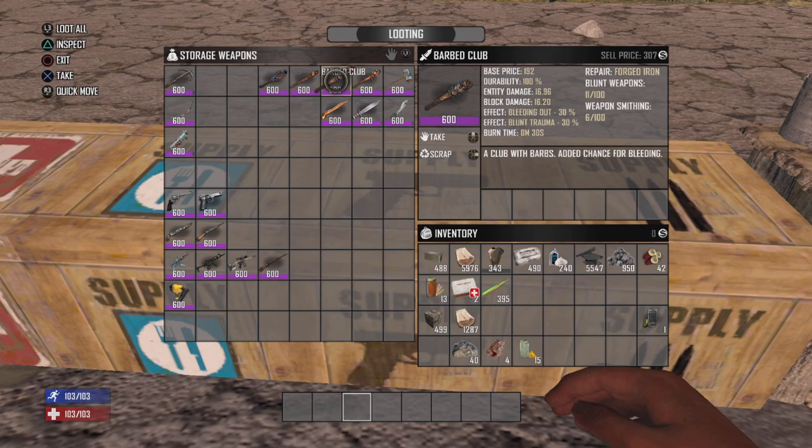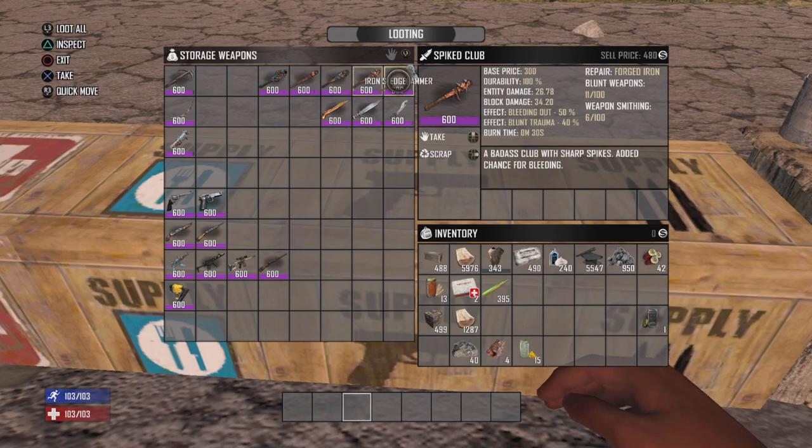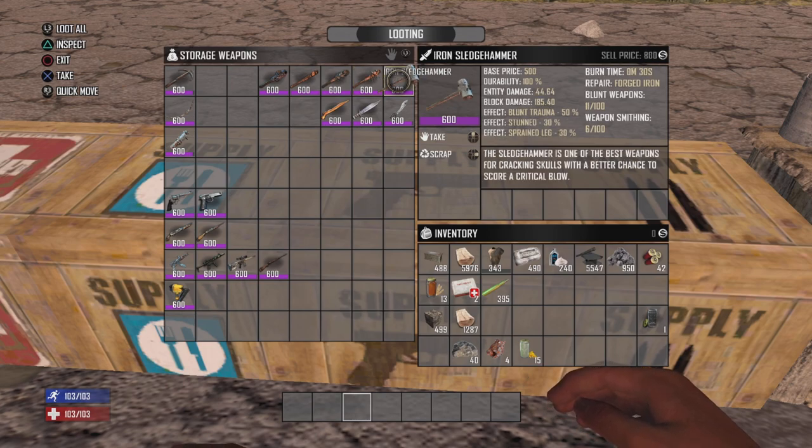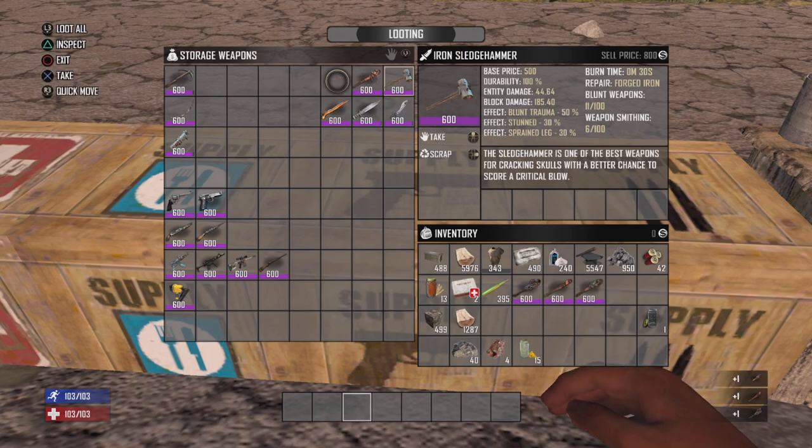With the barbed club you get both a bleeding out effect and blunt trauma at 30% chance. The spiked club is basically the ultimate club — it does the most damage out of all of these, with bleeding out at 50% and blunt trauma at 40%. And then you also have the sledgehammer, which is the ultimate powerhouse: blunt trauma 50% chance, a stun at 30% chance, and also 30% chance of sparing a leg on your target.